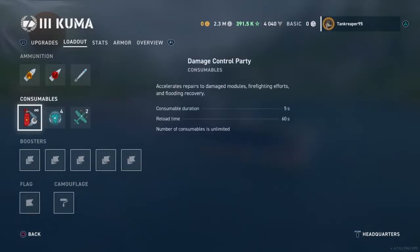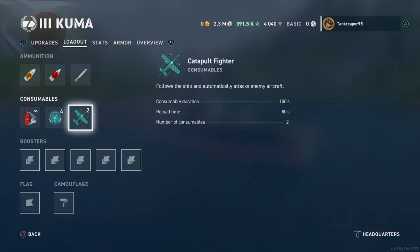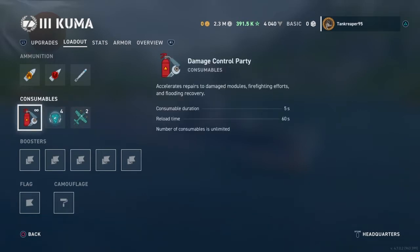You get HE, AP, and torpedoes. Damage control has a duration of 5 seconds and reload time of 60 seconds with unlimited charges. Sonar has torpedo detection range of 2.5 km, ship detection of 3.5 km, duration 92.7 seconds, reload 153 seconds, and 4 charges. The catapult fighter has a duration of 100 seconds, reload of 80 seconds, and only 2 charges, which you can use to spot or fight enemy aircraft from carriers.